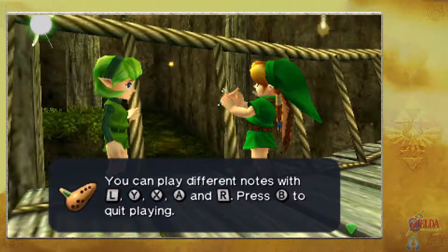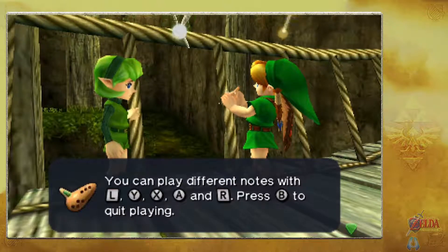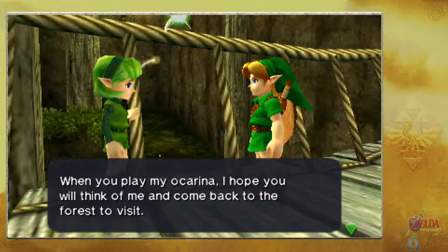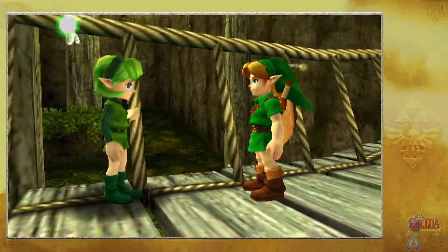You can play different notes with the L, Y, X, A, and R buttons. There's also a quick play option. When you play the ocarina, Saria hopes you'll think of her and come back to the forest to pay a visit.